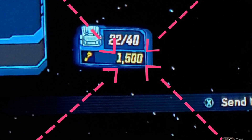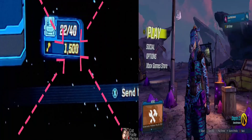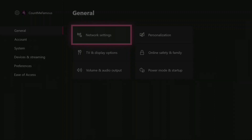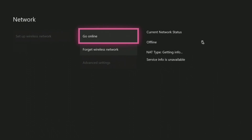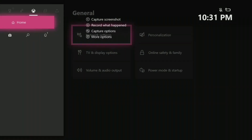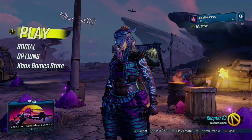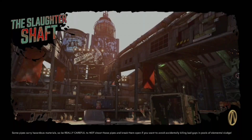You have to make sure you're offline. I'm on Xbox, so I go to settings, then network settings under general. This usually says 'go offline' but I'm already offline so it says 'go online.' You click this — basically you want to make sure you're offline, and when you're offline you should be able to duplicate golden keys.